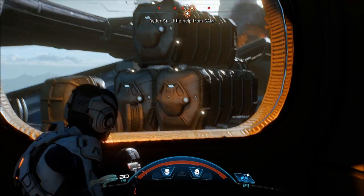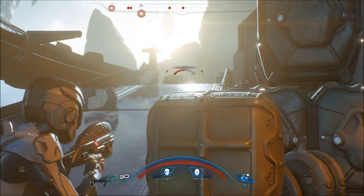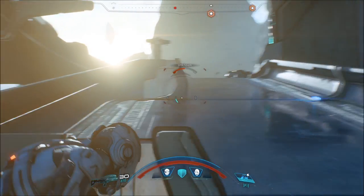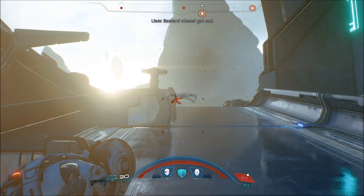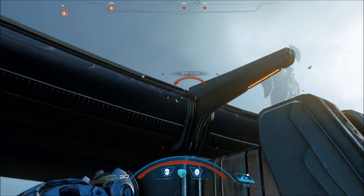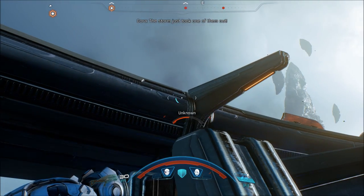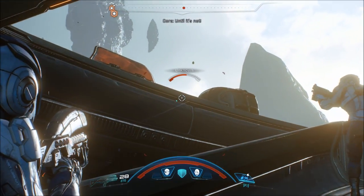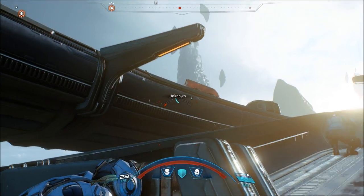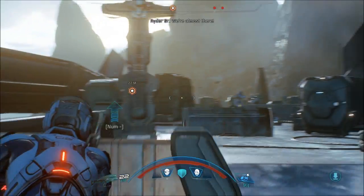Sir, where are you getting these profiles? Little help from SAM. What does that mean? Just focus on the fight. We don't have profiles yet — we're in trial mode. The storm's getting worse; we'll lose our chance if we don't beat it. Come on! Bastard almost got me! Give it right back to him! Got him — one of them anyway. Watch that crossfire from above! He's like almost dead. We can do this. Stick with me — we're almost there!